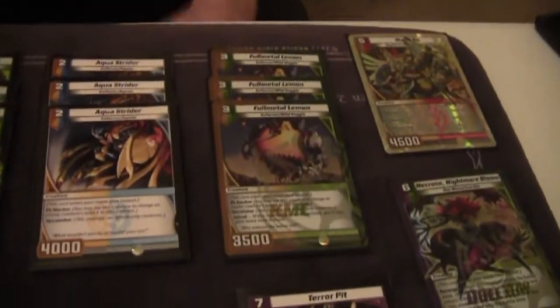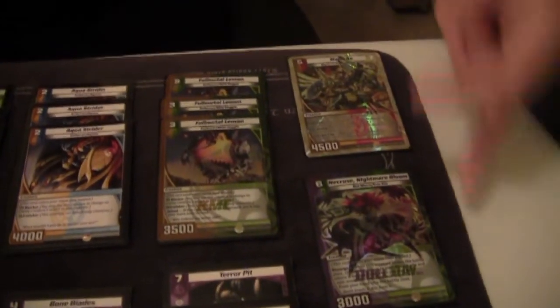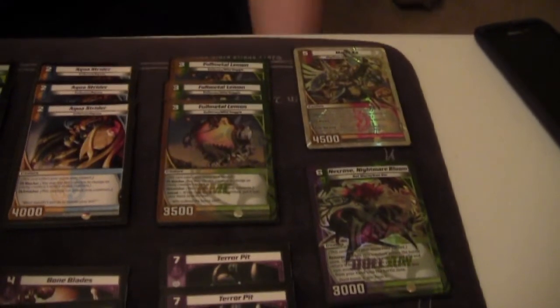The rest of the creature lineup is literally just blockers and a Necros to get stuff back, with neat synergy between the nature mystic and the water mystic. That's three Strider, three Lemon, one Owl, and one Necros.